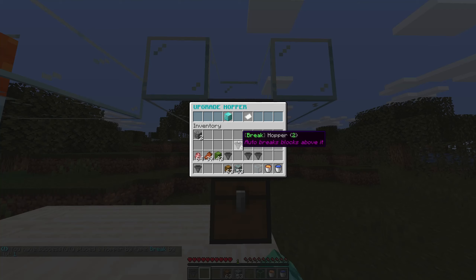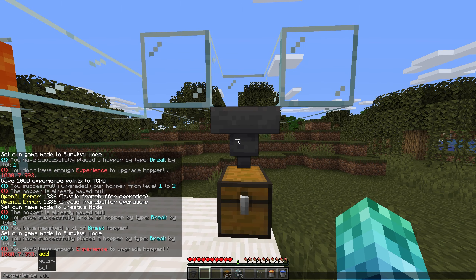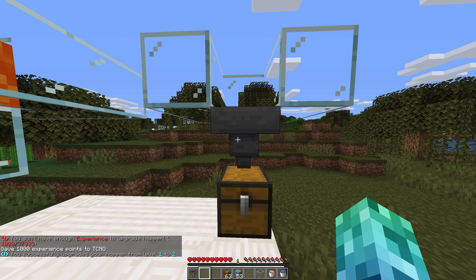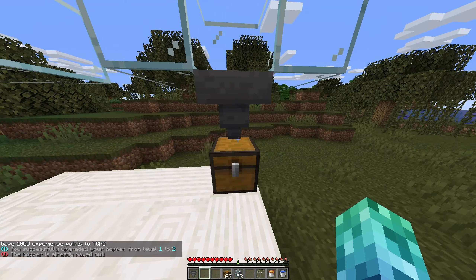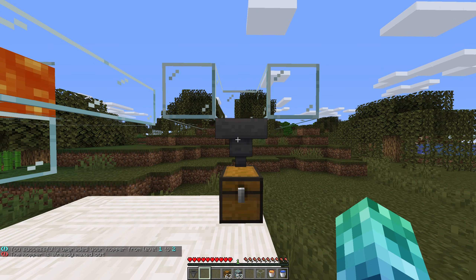The block breaker with upgrades allows you to shift right click on it to upgrade it to make it faster. When you click upgrade, you'll see exactly how much experience you need to upgrade it. I'll run slash experience add techno 1000 to give myself 1000 experience. After upgrading, 26 levels are taken and you'll see it's upgraded. You can also change it from experience to in-game balance via the config. Once it's level two, you aren't able to upgrade it again and shift right clicking does nothing.